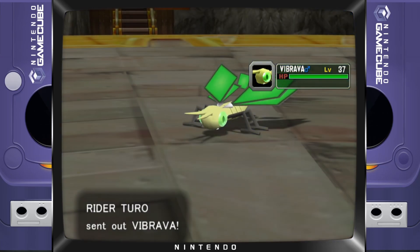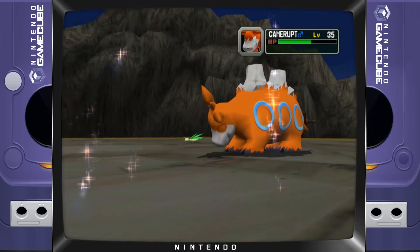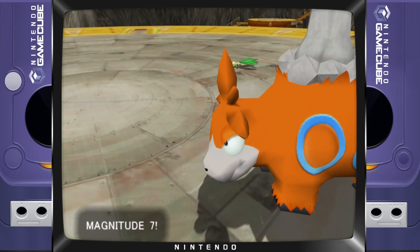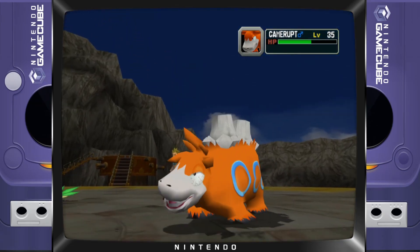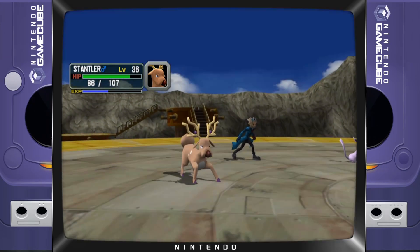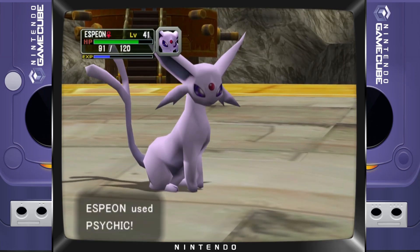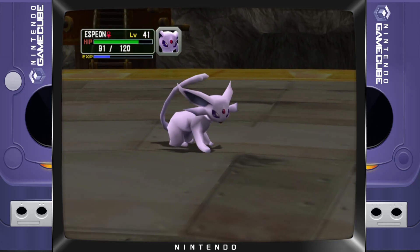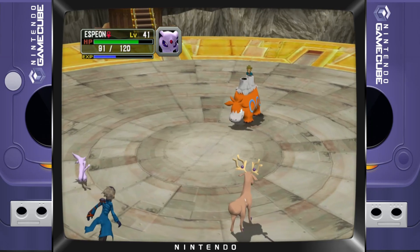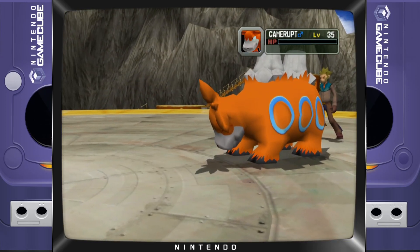Vibrava level 37 — shadow? Nope, okay. I just realized Shield Bash is from Legends Arceus. Mach 27 — not gonna do much. If it was Mach 210 it would have done a lot of damage. That Vibrava's gonna tank it... never mind, I thought it was gonna tank. Now to finish off with Cameruff — hit it, boom! Nice.